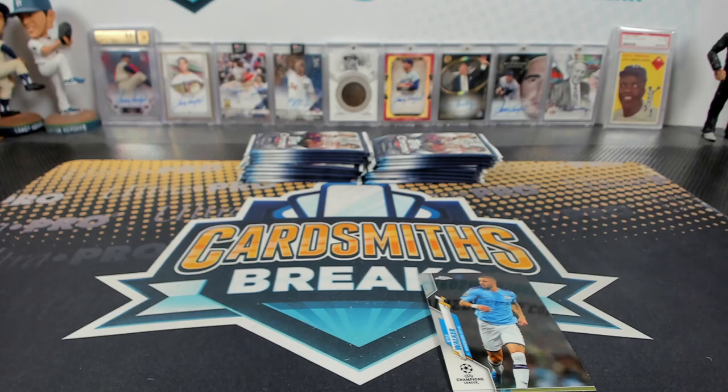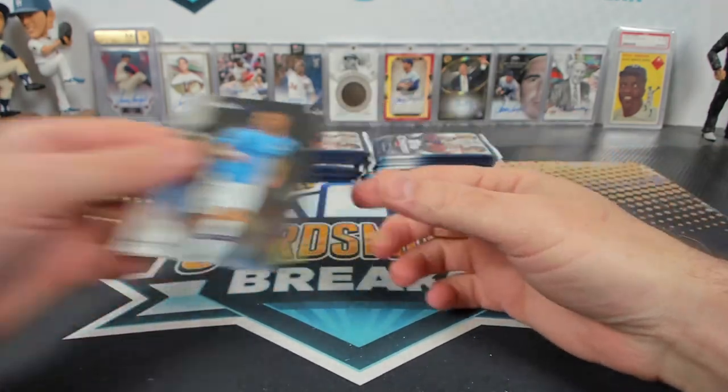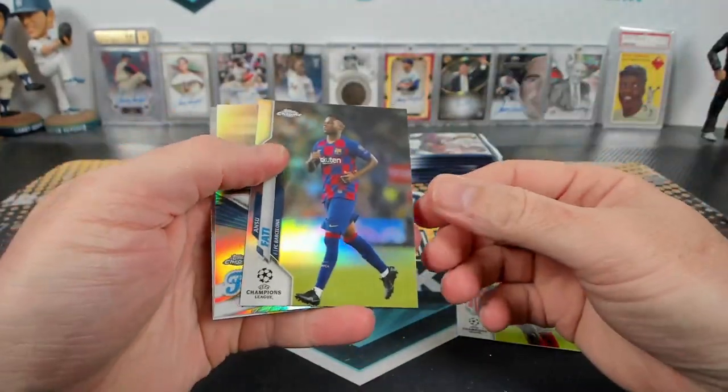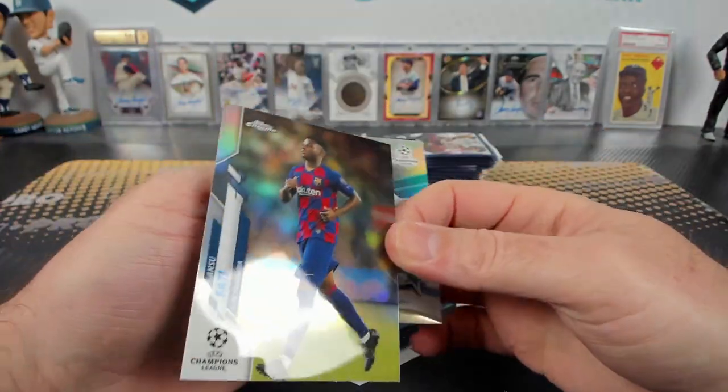It's not numbered — gold bubbles. No, but those are rare though — gold bubbles. Fati refractor — W quality.